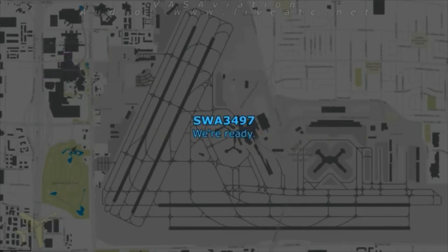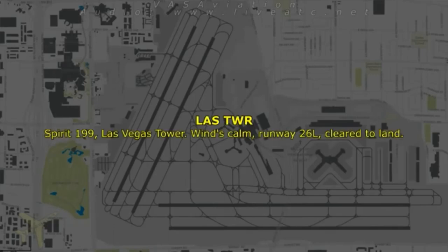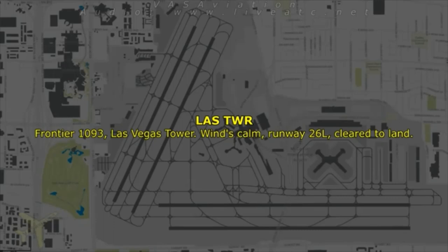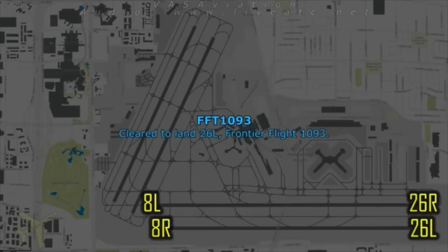Southwest 3497, let me know when you're ready to go. We're ready. Southwest 3419, visual 26 left, Las Vegas winds calm, runway 26 left, cleared to land. Southwest 3419 is on the runway. Las Vegas, Frontier flight 1093, visual 26 left, cleared to land runway 26 left. Legion 487, left base.